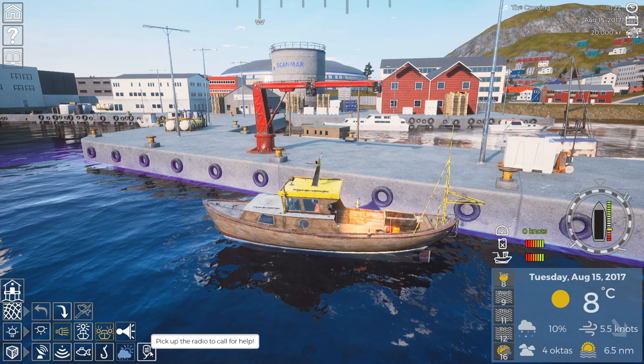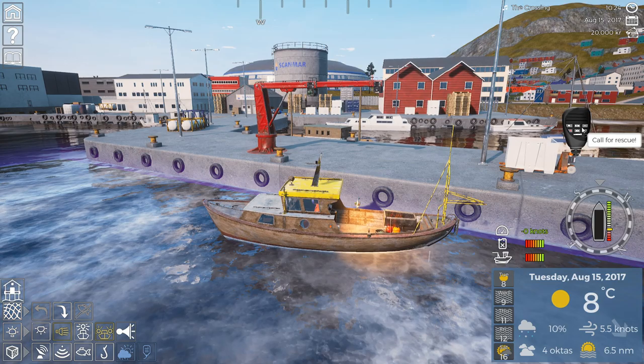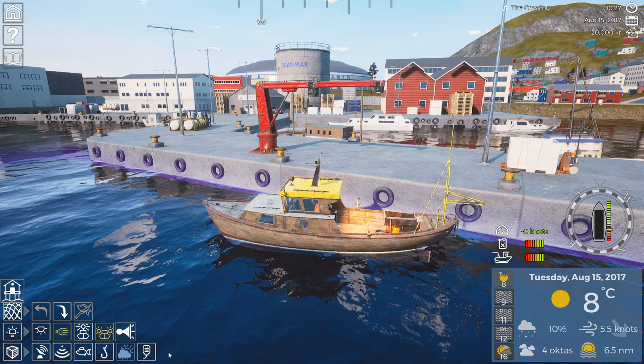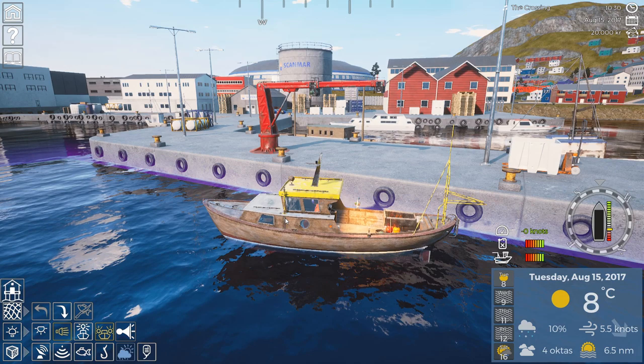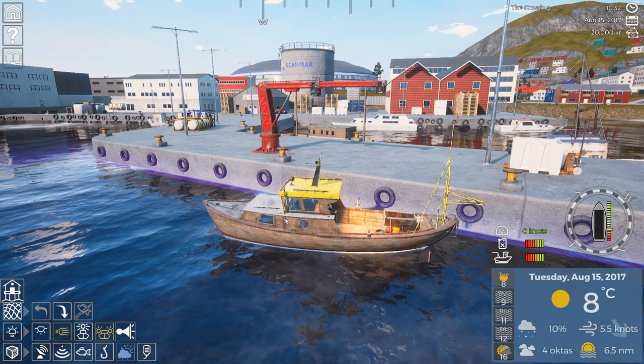The game gives you a nice five-day weather forecast. There's also a radio you can click to call for rescue at a service fee — you can purchase insurance to reduce or eliminate the fee. If you have a ship with crew members, you can click the crew member button and assign crew to different tasks. We'll go over crew management in the next video. Today we're covering the basics with the small boat, then we'll do a second video on larger boats, crew members, and all of that.